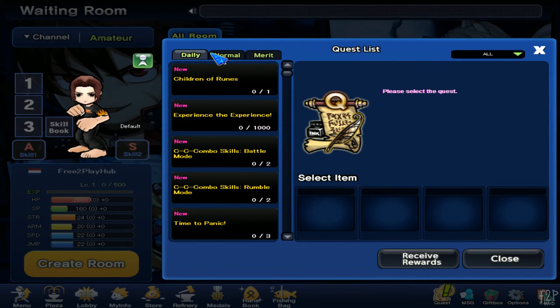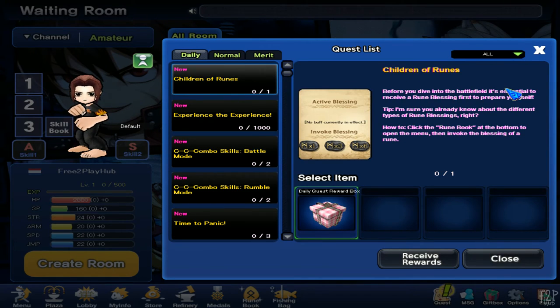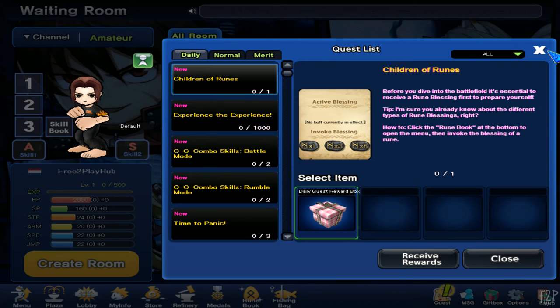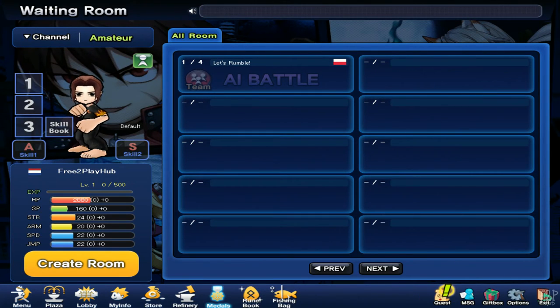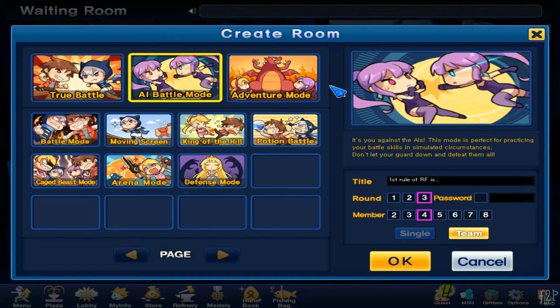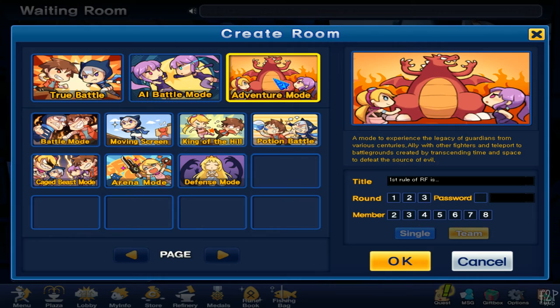There are some quests we can actually do — they haven't been completed yet, so we have to complete them first to get those rewards. There's one game here but let's go create our own room. AI battle we can do, so there isn't that many players — we're just gonna do some AI for now. There's also adventure mode, let's try that.